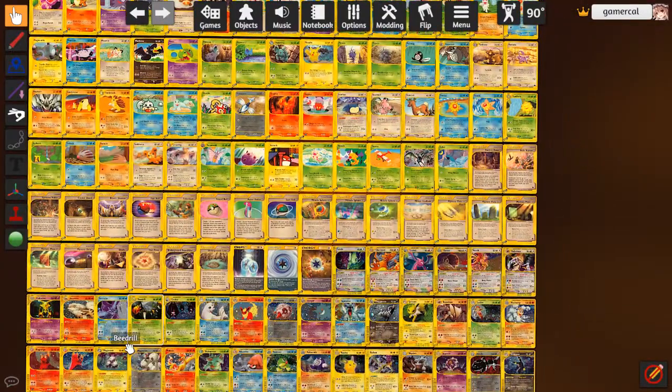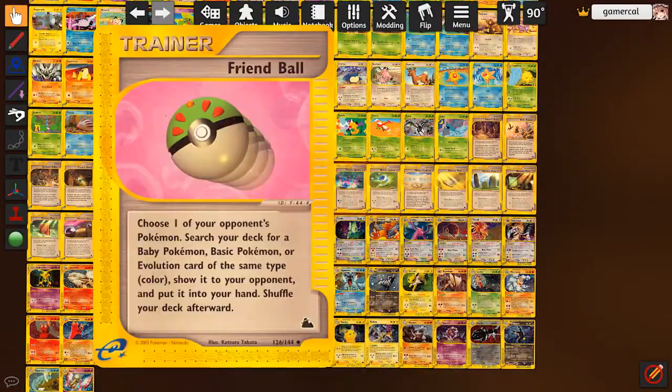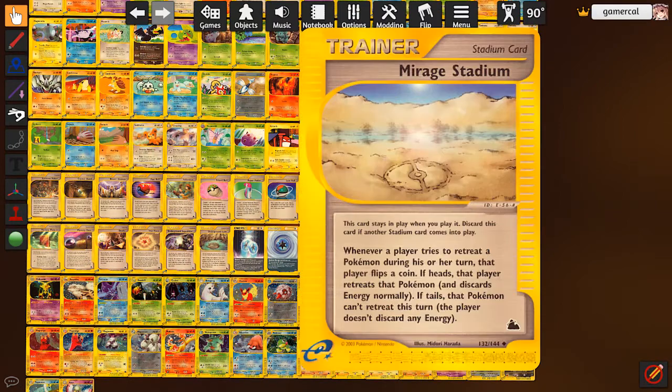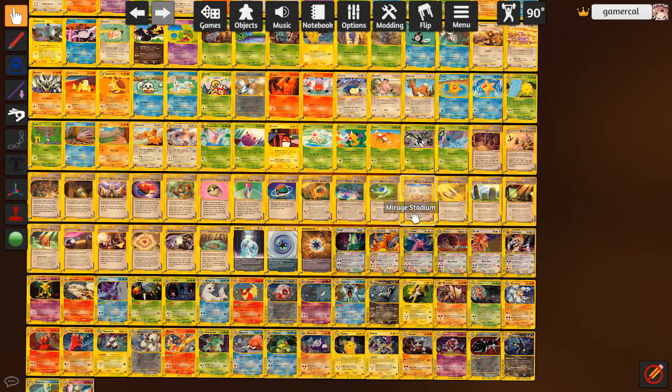Some of the stuff I missed that I wanted: Friend Ball - you choose one of the opponent's Pokemon, search your deck for a Pokemon of the same type, show it to the opponent, put it into hand. Everybody's playing Cleffa at the moment so you can search for colorless stuff dead easy. Mirage Stadium is the big one - if you try and retreat during your turn, you have to flip a coin; if you flip tails, you can't retreat that turn. Yeah, we whiffed that one pretty hard, unfortunately.